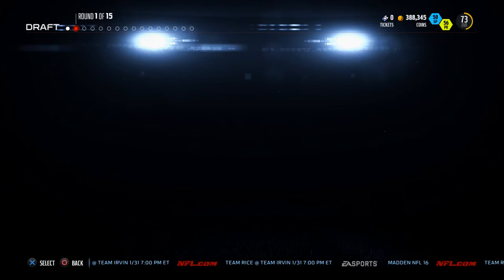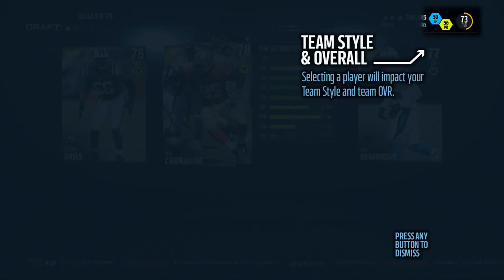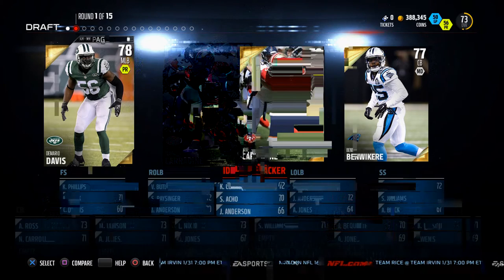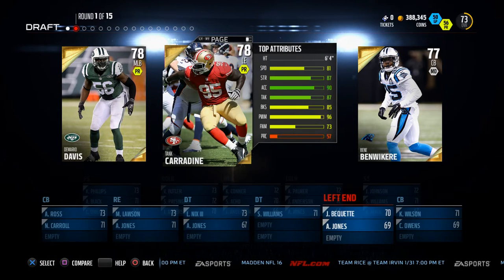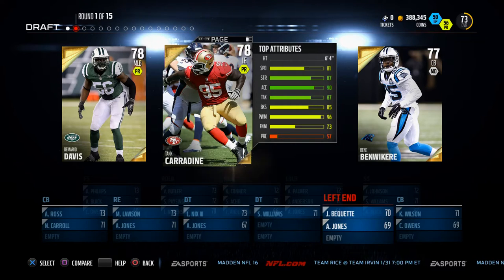So we have our base team here, and what you want to do first is at least look at the base team. At the bottom of the screen we have our corners and all our players coming up: Aaron Ross, Carroll, Lawson, Jones, Nick Jones, Williams, Bequette, Jones, Wilson — you want to see if there are any players that are useful to you. It's always useful to go to MuttHead.com — I'll leave a link in the description. You can go into the playbook database and check out all these players by typing them into the search engine, and you'll have access to all of their ratings.